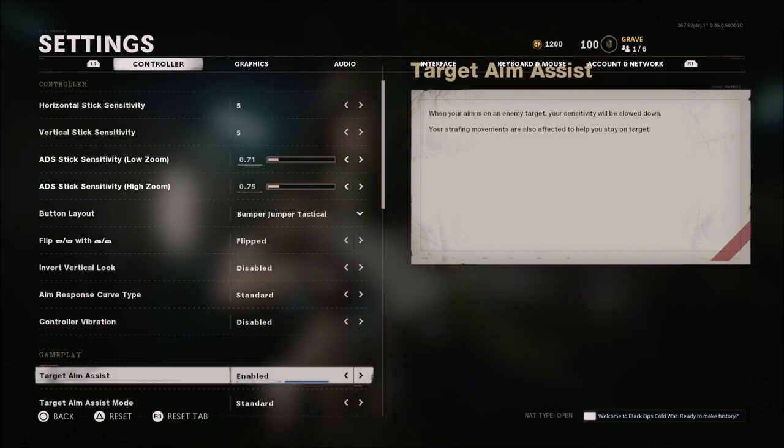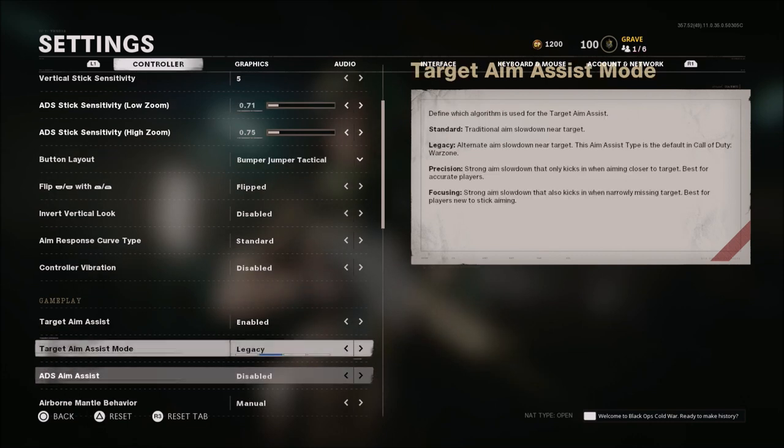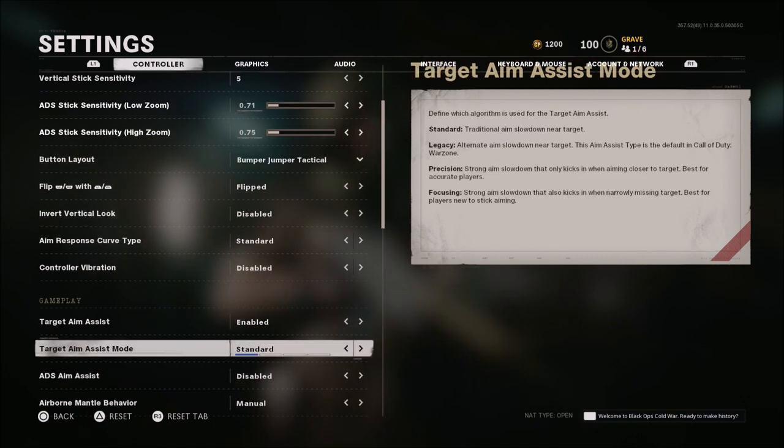Controller vibration is disabled. Target aim assist is of course left on enabled. This was something new we got in update 1.07 — target aim assist mode. I have left this on standard. Standard or legacy are probably the two best. Something about both felt off to me, but personally I've had better luck with standard. When it comes to precision and focusing, if you're a sniper you can drag scope like crazy — it's almost a little broken.